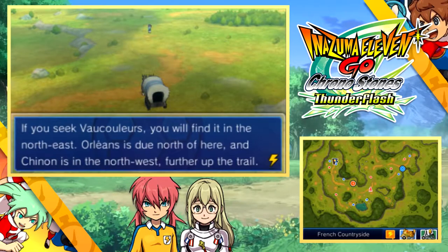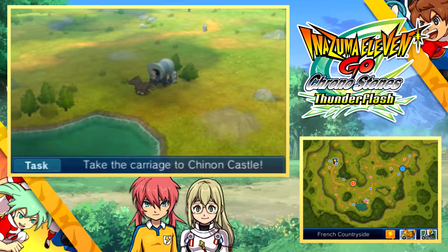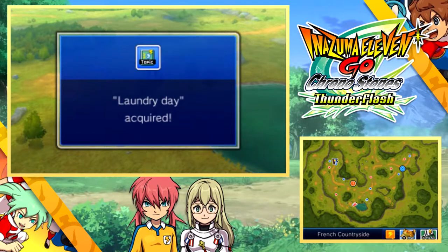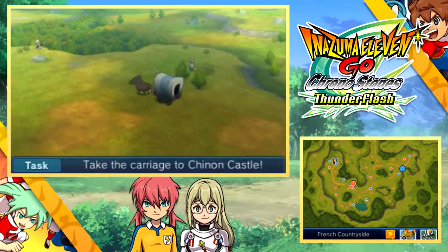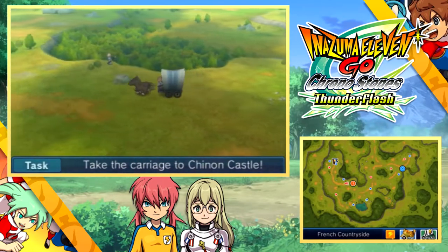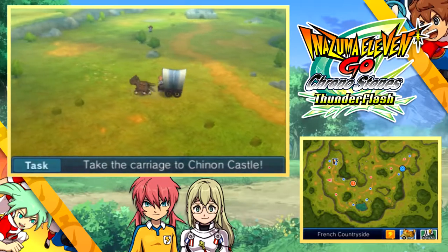You can actually get into random encounters on this route, but they're very easily avoided and I'm already at the ideal level for the next major battle of the game, so I'm just going to skip past them. There's also a merchant just in the middle of nowhere — it doesn't even have anything especially valuable, but if you want to spend your money at the most awkwardly placed shop in the entirety of Inazuma Eleven Go Chronostones, that is your answer.